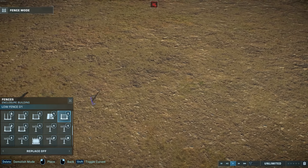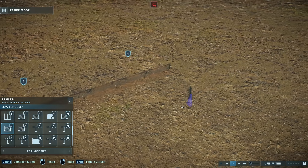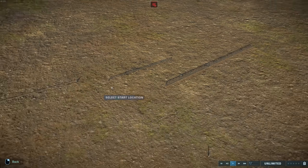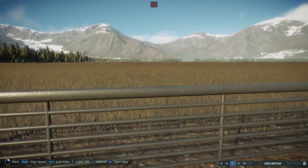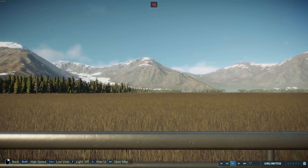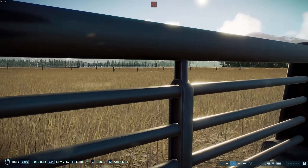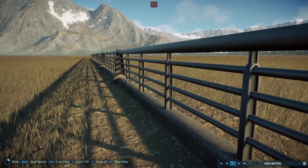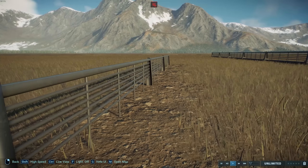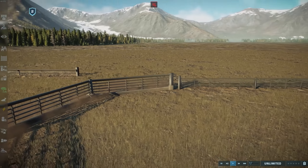Next, we have two low fences: the very low fence and then a slightly taller fence, but still a low fence. Again, designed for first-person mode — they go just below your field of view so you can sort of look over them quite comfortably. And with this one, you can look through the bars quite comfortably. They all come with connectors so they can line up quite nicely.